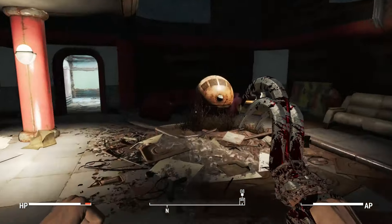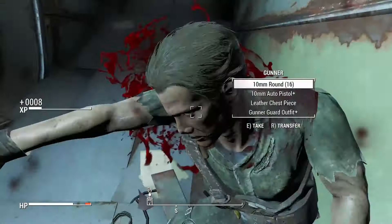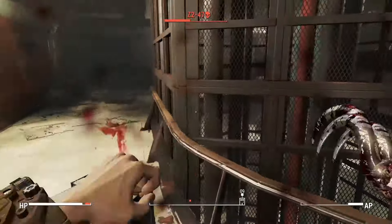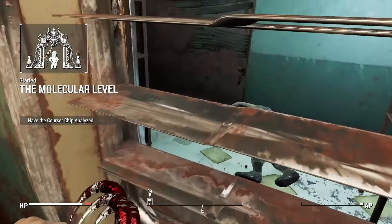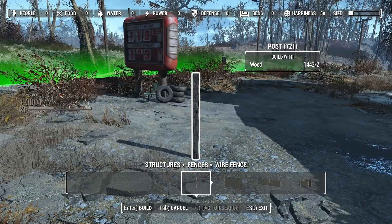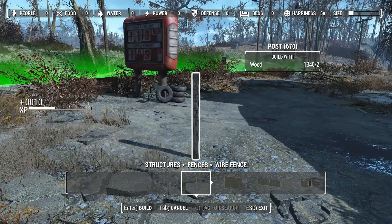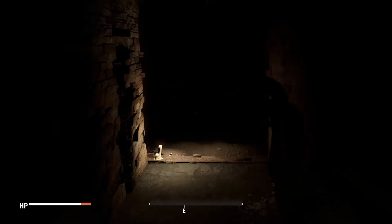Not much survives when it comes up against these things. Time to go get the Courser chip. The Gunners don't really stand a chance — some wear leather armor, others wear combat armor, but this meat hook is dangerous. The Courser has a bunch of health but I just disarm him and keep hitting him. Kill the rest of the people there. Didn't know until recently that you could kill the one in the shutter-open room. Go say hi to the Railroad.